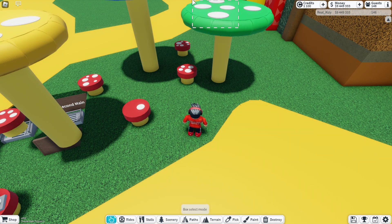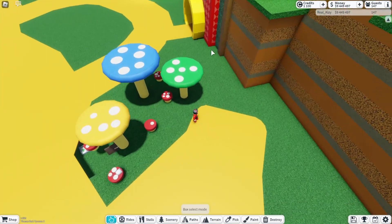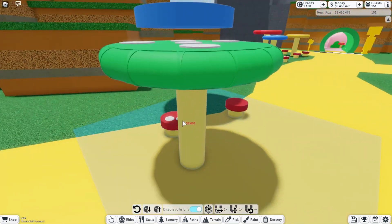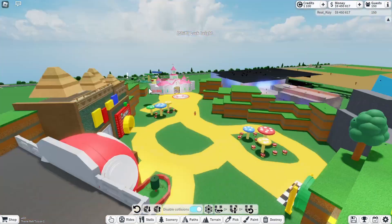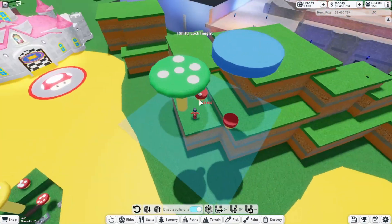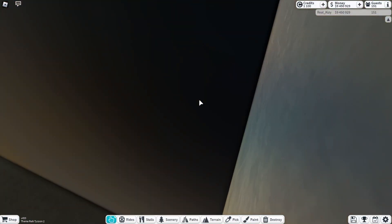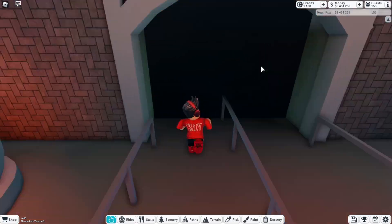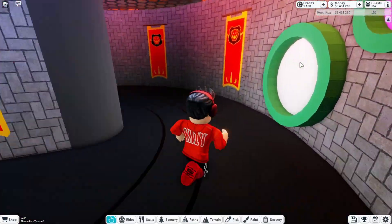We can select items — whoa! We can select this entire mushroom thing. Now I can copy that entire thing anywhere I want to. I literally could have done that for my Mario Kart piranha plants — look at these bomb things over here. I could have copy and pasted the entire side of the Mario Kart right onto the other side!